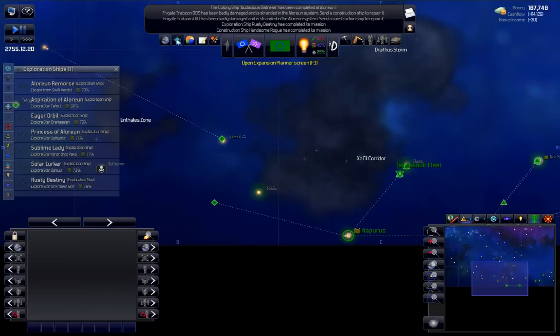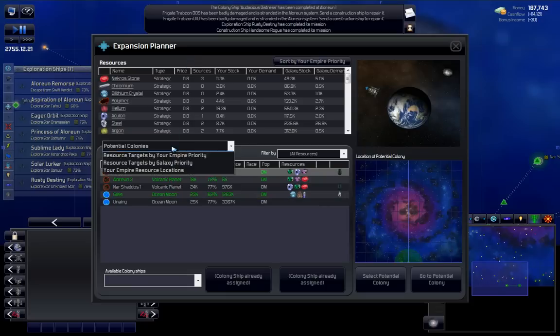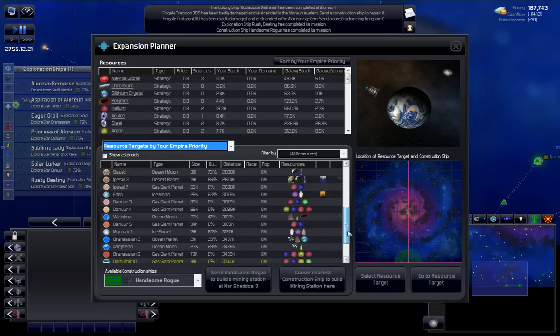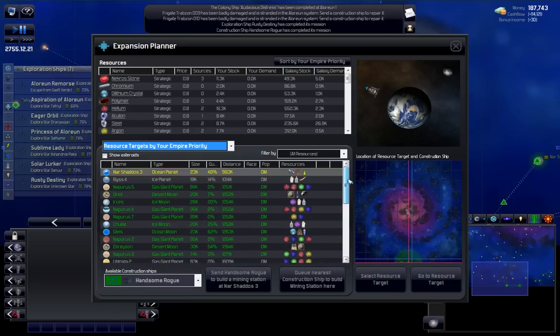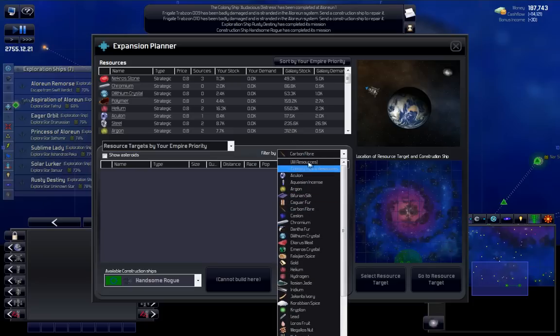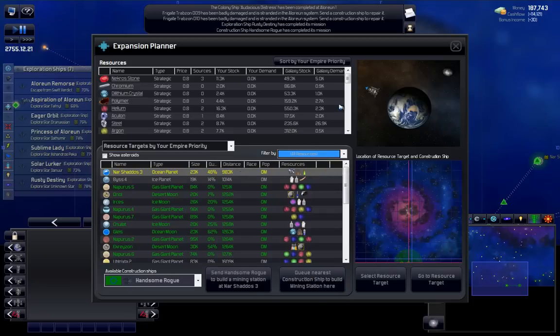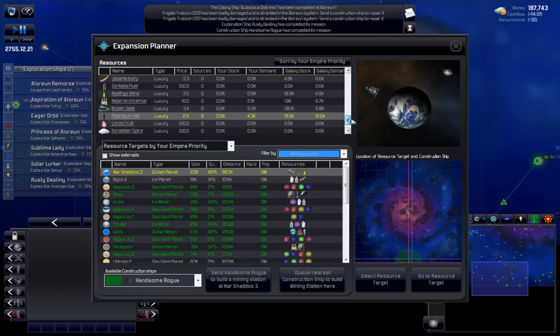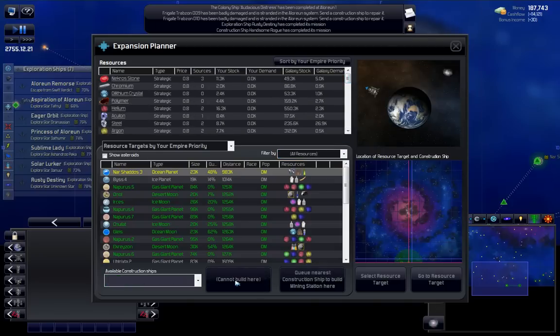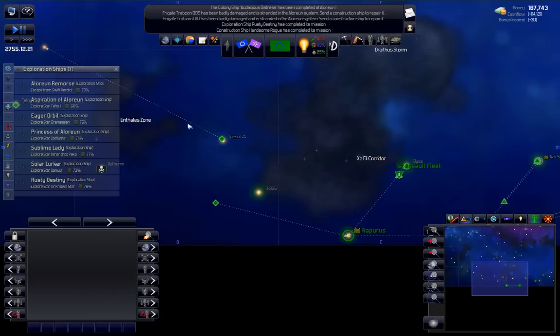We got another construction ship done. Starting to target some stuff now. Still not seeing any carbon fiber - well, we'd better have a good look for it. Still none. Can't ivory - do we have any of that? No we don't. Can't even pearl - we have none of that either. So let's get that. Some more luxuries to make people a little happier.